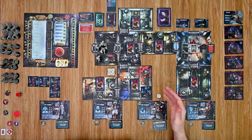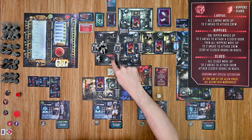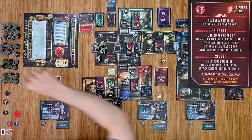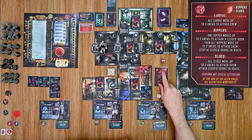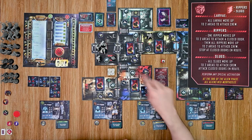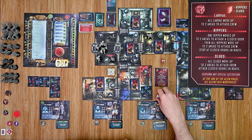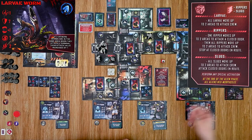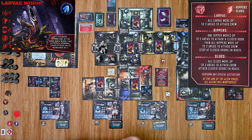That finishes the crew phase, so now we move into the alien phase. We reveal the top alien card and handle all effects. First, pods are present, so I roll to determine what alien comes out — it's a worm, which replaces that alien pod. Then I check for rippers and slugs attacking walls — we don't have any of those out yet. The card says larvae move up to two areas to attack crew. The worms are already in the same space as the bioengineer, so they attack: rolling a three plus one for four, against his defense of three — they hit and do two damage to my bioengineer.